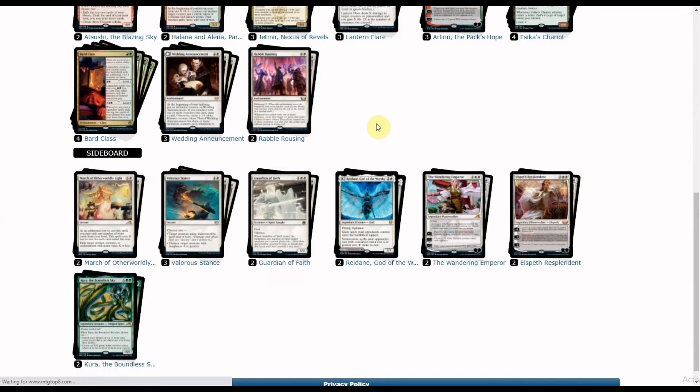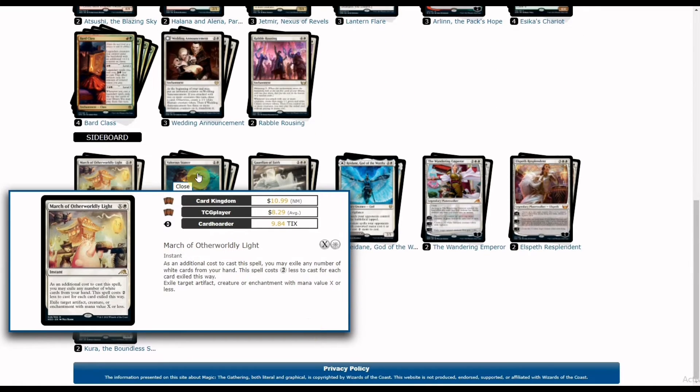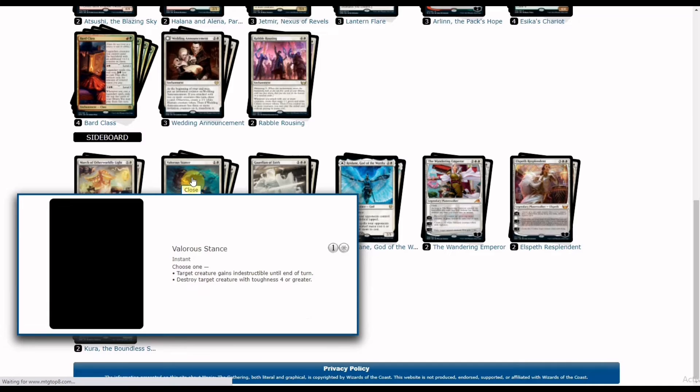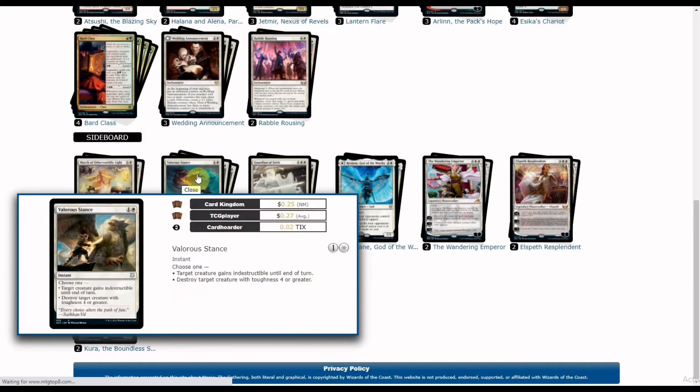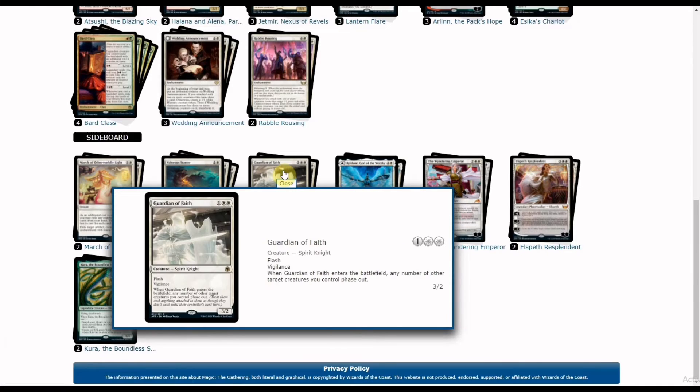For the sideboard, the deck creator included mostly white cards. We have March of Otherworldly Light for exiling artifacts, creatures, and enchantments — two copies. Three copies of Valorous Stance for removal and protection, giving your creatures indestructible against board wipes. We also have Guardian of Faith, a flash vigilance Spirit from Adventures in the Forgotten Realms: when it enters the battlefield, any number of other target creatures you control phase out, saving them from mass removal.